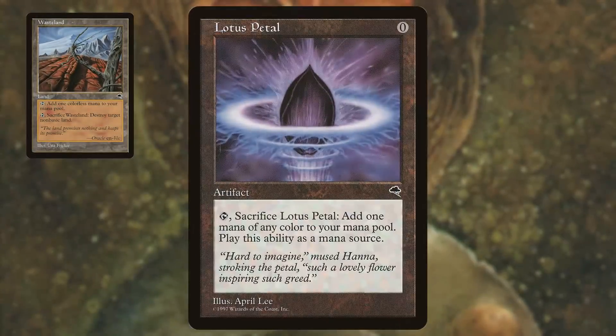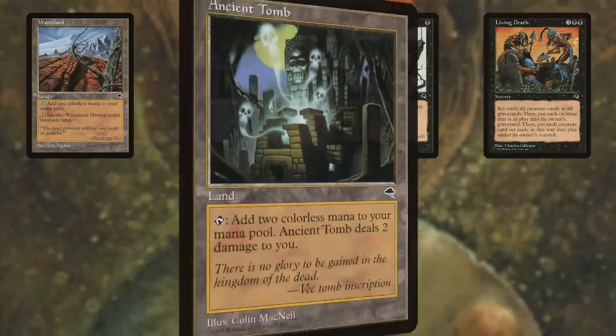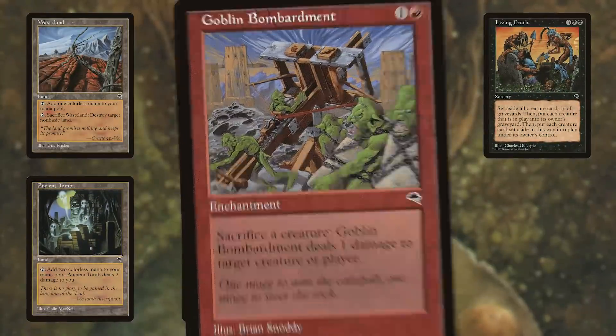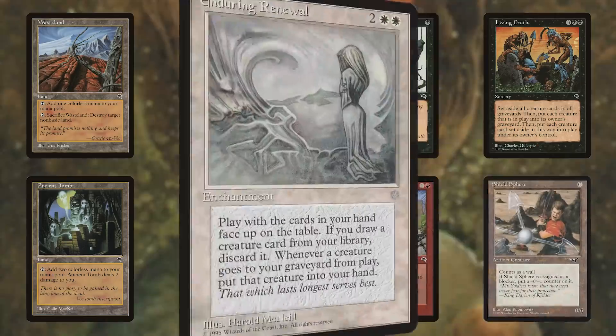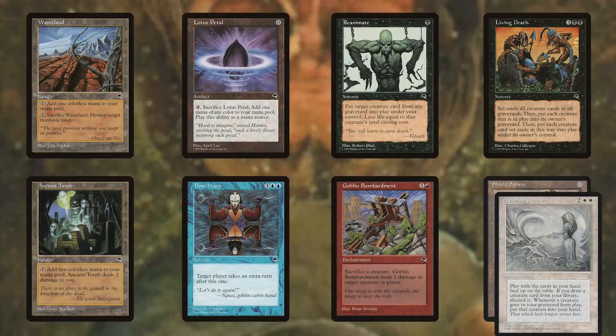Wasteland was of course first printed in Tempest, along with Lotus Petal, Reanimate, Living Death, Ancient Tomb, Time Warp, and Goblin Bombardment — which enabled the combo deck Fruity Pebbles, that won by assembling a zero converted mana cost creature along with Enduring Renewal to go infinite with Goblin Bombardment activations.